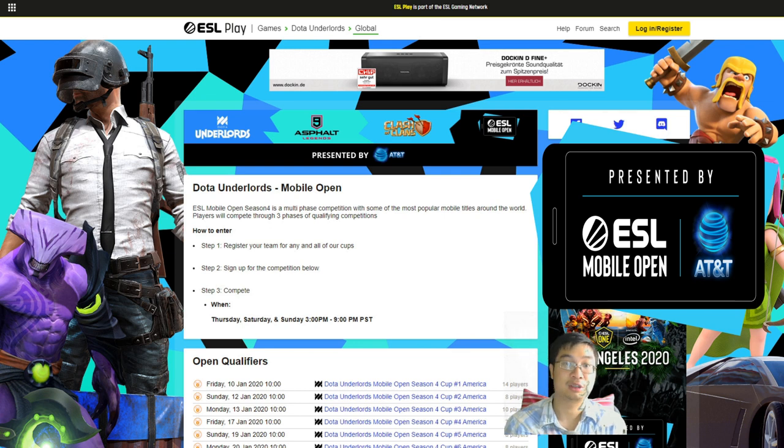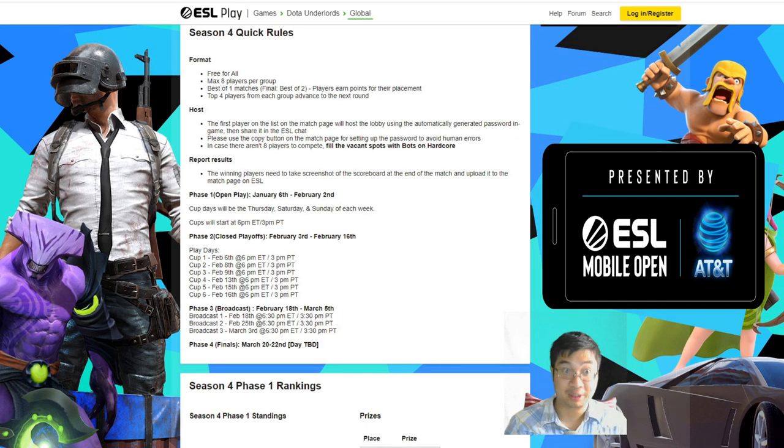This North America ESL Dota Underlords tournament has no ranking requirements and it has over $20,000 prize pool for the top 32 players. The tournament will be divided into three different phases. Players will be allocated into different groups with matches to be played on Thursday, Saturday, and Sunday of each of the weeks. Players will earn points for their placement in each game, and top 4 players for each group will advance to the next round. The finals will be hosted live at ESL One Los Angeles at The Shrine Auditorium.